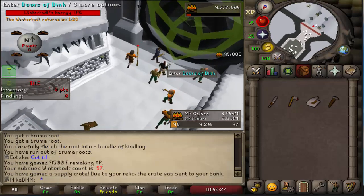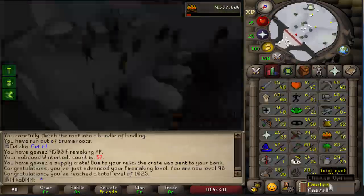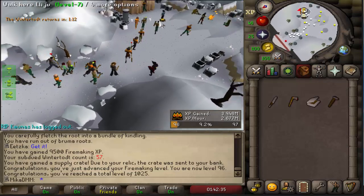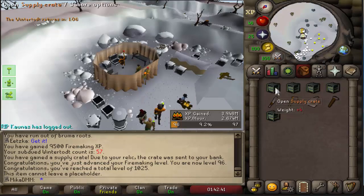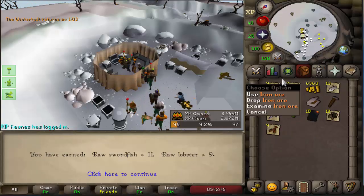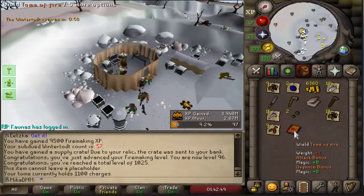There it is — 96 Firemaking, 3 more levels to go. 1025 total, and we're also going to be opening the crates in a second. This time we have 5 of them. More burn pages and 6k, some raw food for cooking, Toadflax seed — cannot complain, that's quite okay.